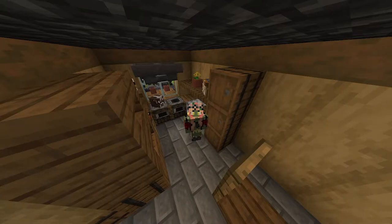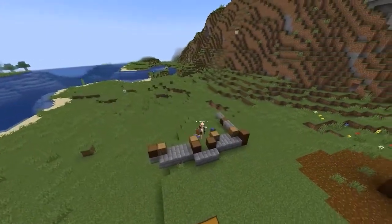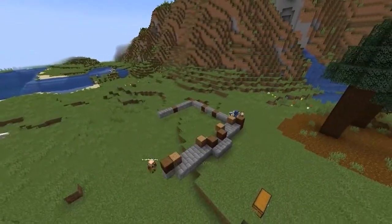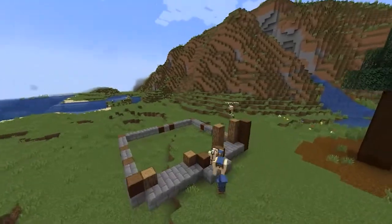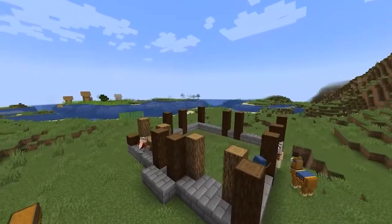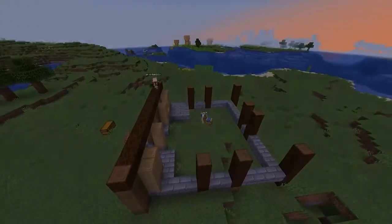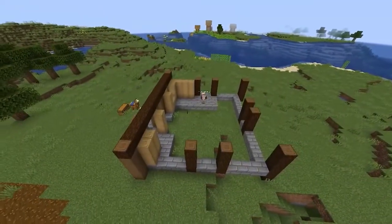With that said, let's watch the first four builds on this server. We're going to see me build my starter house, a barn, a windmill, and an enchantment tower. This is a voiceover series of me building on the Fallen SMP server. I'm living alone, though over there is a village — someone's living there and they have a village breeder, so we'll have villagers here soon.